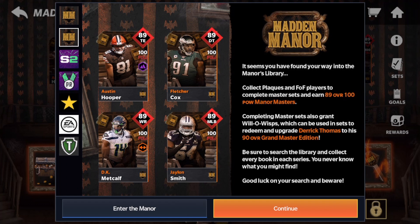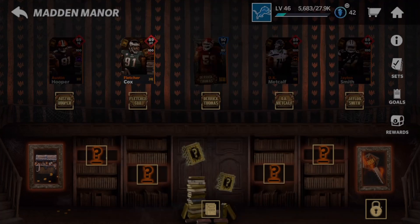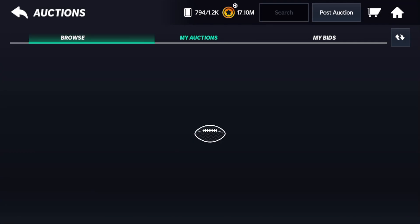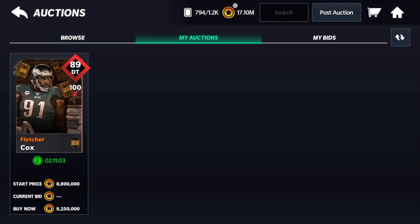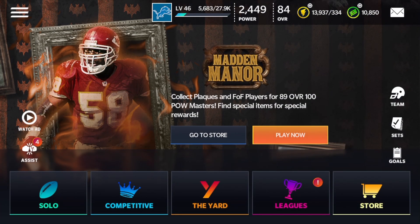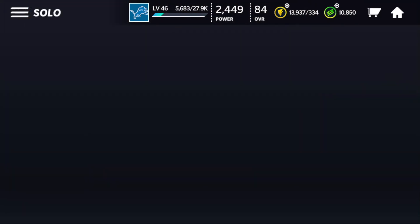Madden Manor — we are a few hours in. I'm recording this about four hours since the promo came out, and I'm enjoying it. I did buy the starter bundle because I wanted to get this Fletcher Cox done. What I'm going to try to do is sell all of the masters — get one, sell the next, then rebuy the cards to get the next master. So that's my goal throughout this promo: trying to get every single master.